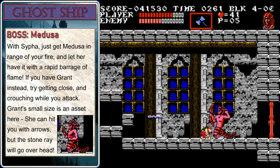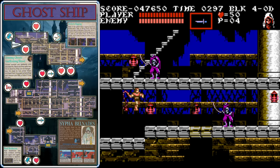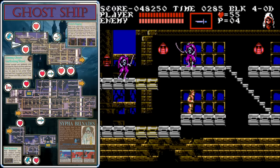Here's how to fight Medusa using Grant: get pretty close and attack standing up at first, but once Medusa moves, crouch down because Grant can actually get under that ray that turns you to stone. If you do get turned to stone, just move the controller back and forth until you get out of it and continue to fight her. But that's not the end of the Ghost Ship, so let's get back to playing with Sypha. This is one stage where Grant's abilities are particularly useful, but I like to use Trevor here because he's good at attacking on the stairs.